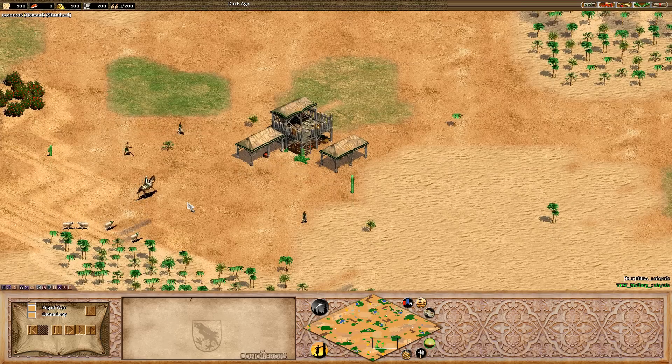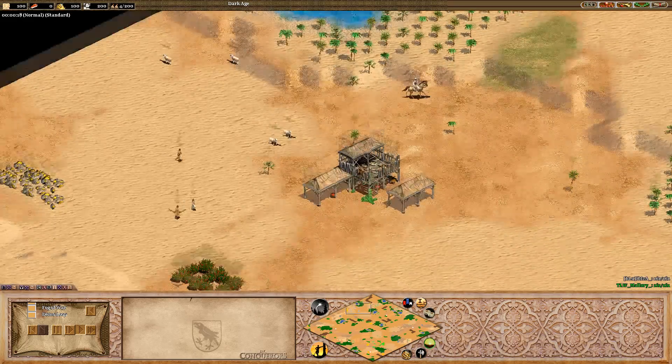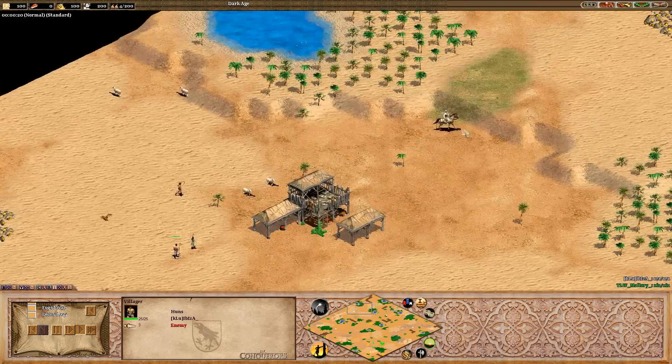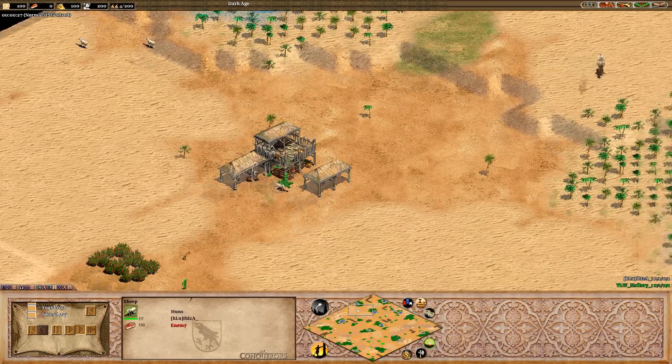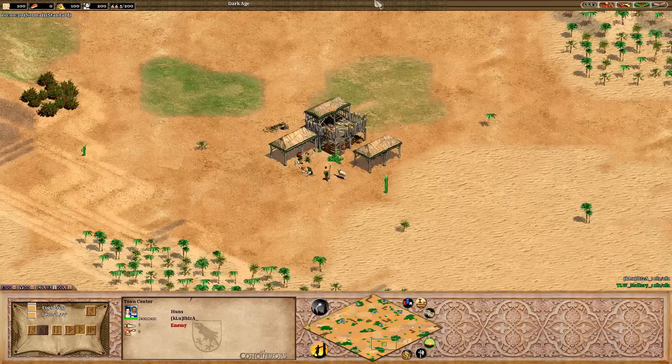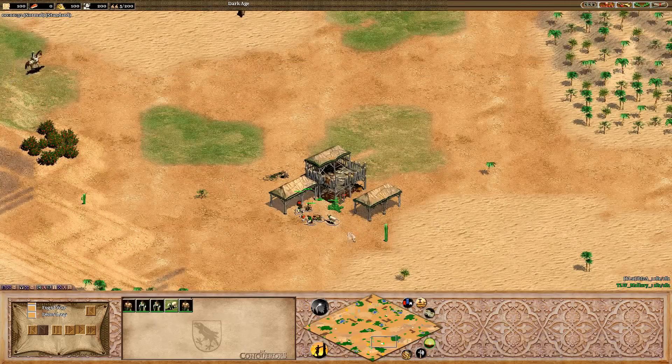Welcome back to Masters of Arabia. In the bottom corner we have TLW Malloroy, who is playing today KLU Ibiza — I believe it's Ibiza, so I'm just going to call him Ibiza whether it is or not, because I need something to call him by for the rest of this game. So Ibiza is playing in grey and his opponent Malloroy is playing in green.